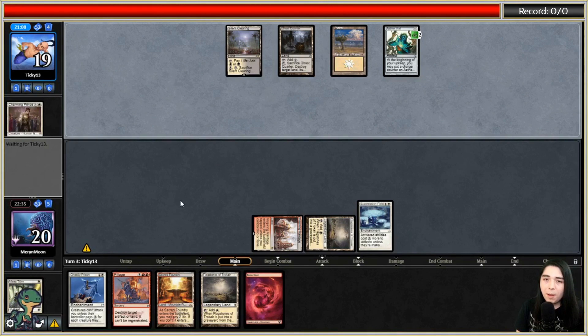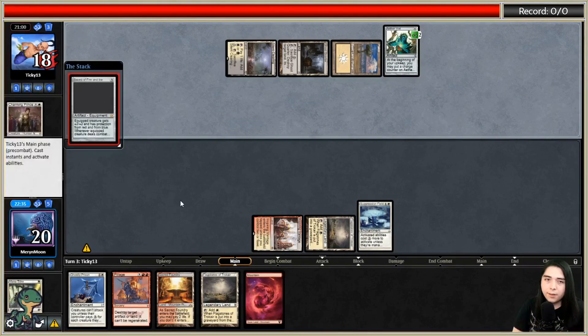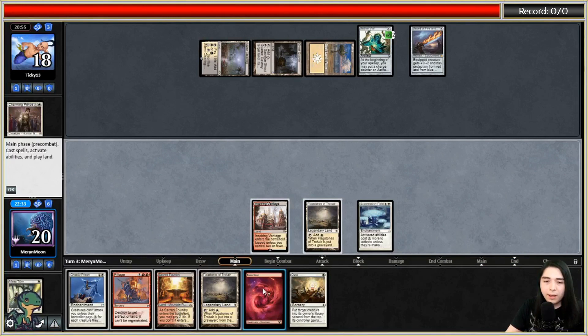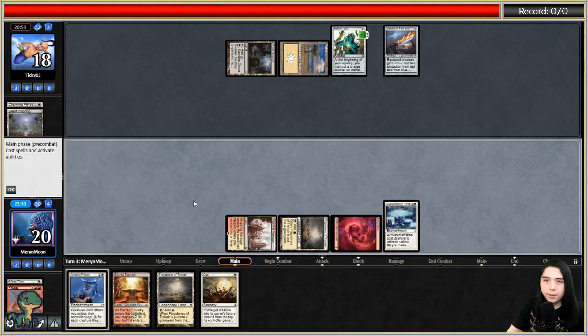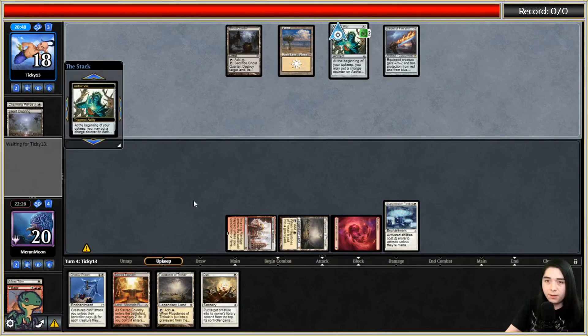With Pillage, do I blow up a land or blow up the Vial? I think I blow up a land - definitely more worth it. Let's blow up their Silent Clearing. Sword of Fire and Ice is there, so it'll cost more mana to equip since suppression field is out. I think I just blow up the Silent Clearing. Now it costs four mana to equip a sword, and I'll try to make sure they never have four mana.